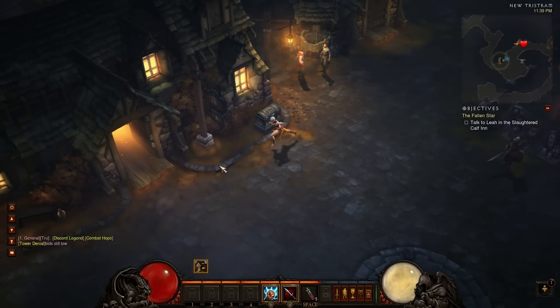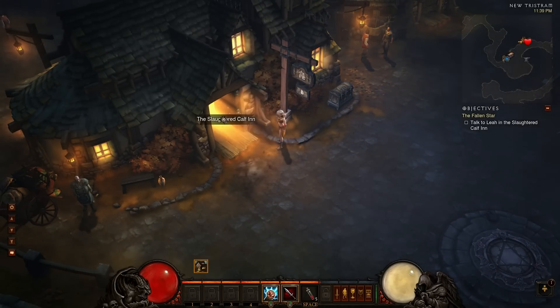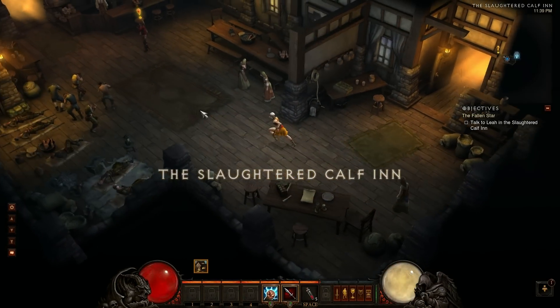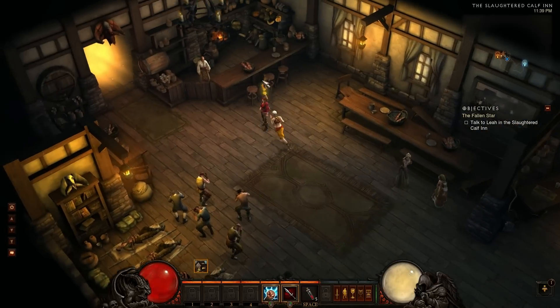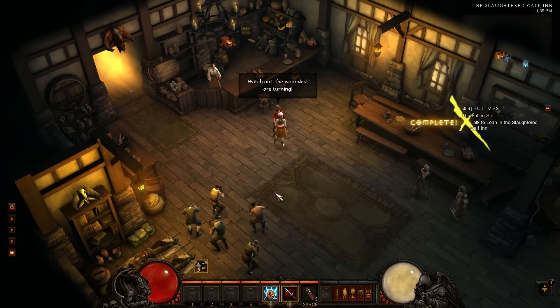Let's go find Leah, which is over here. You can tell places where you need to go by where it's glowing. And you look for people with these yellow exclamation points. Rumpford said you survived the Fallen Star. I did. But it blasted my uncle Deckard Cain into the depths of the old cathedral. I tried to search for him, but the dead were already rising. I came back here to rally the militia. Watch out!